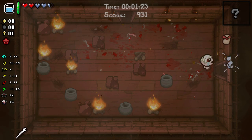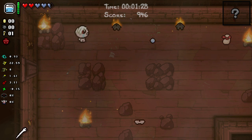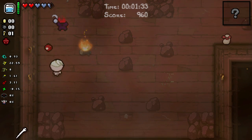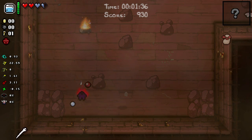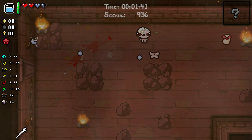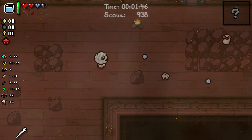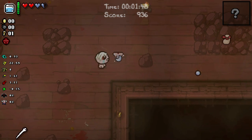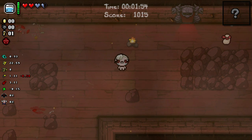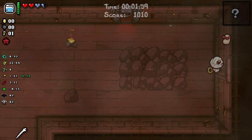Infinite keys for this floor - I'll definitely take that, that could be interesting. I'm gonna want to find this item room quickly because I have a feeling the start for today's run is not the greatest. I just realized our shot speed is amazing because of the Whip Worm - that's why we have such amazing shot speed right now.